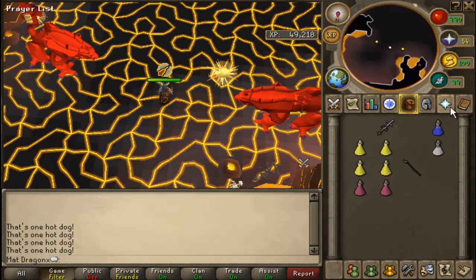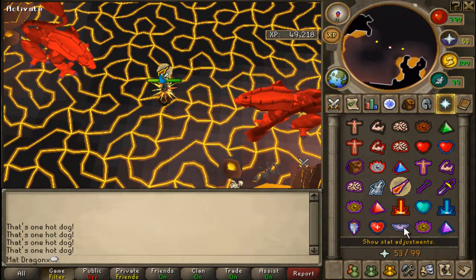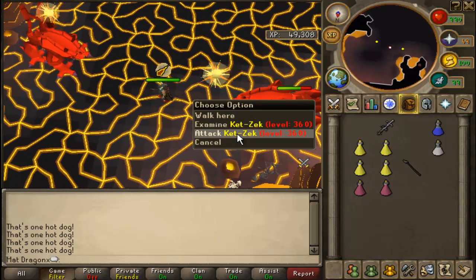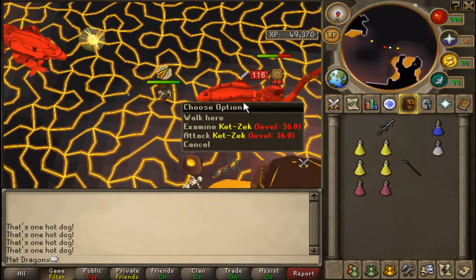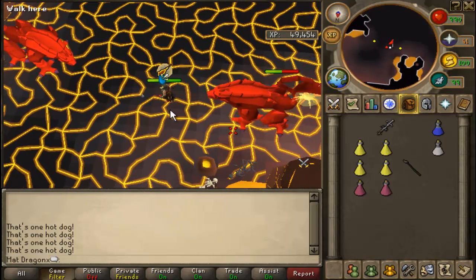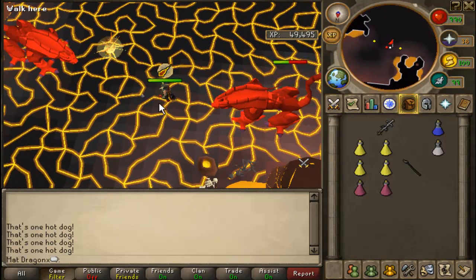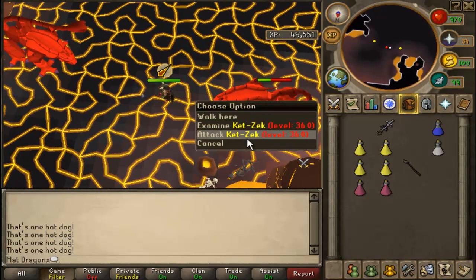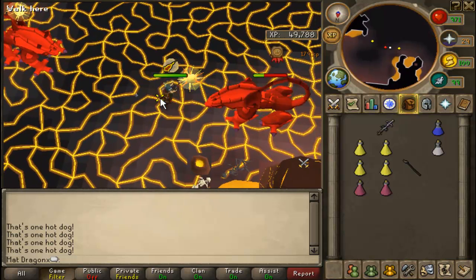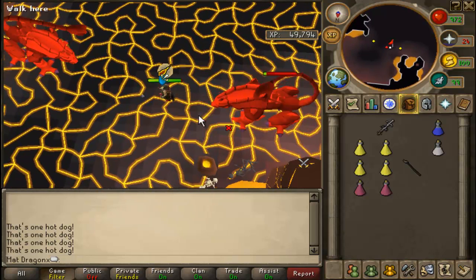Hey guys, welcome to the last part of my Fight Caves walkthrough using melee. We're just at the double 360 spawn, one wave away from Jad. We're going to get the furthest away from the spot we're going to use and get that one killed. This might be where you want to stop listening to my guide — you might want to just range Jad, or even go for the vengeance and chompers method I've posted. It really depends what you feel comfortable with, but if you're going to try and melee Jad, I'm going to hopefully do a little guide while I go through it myself.